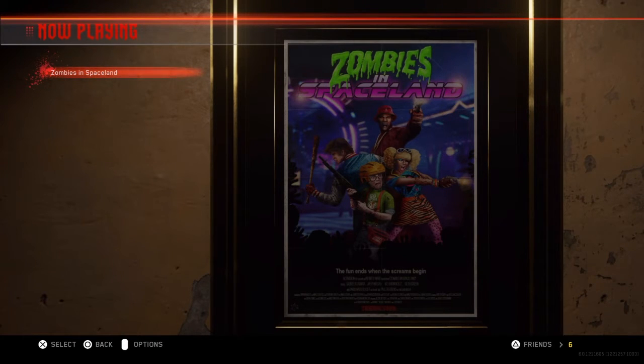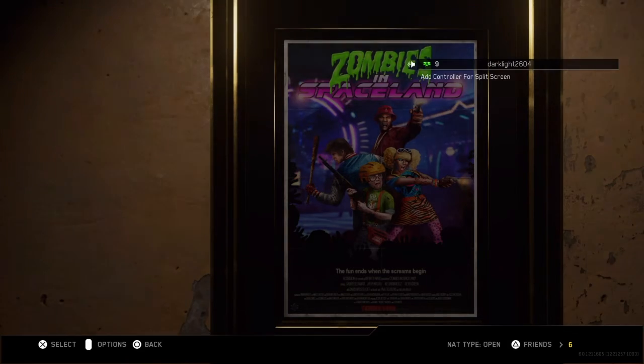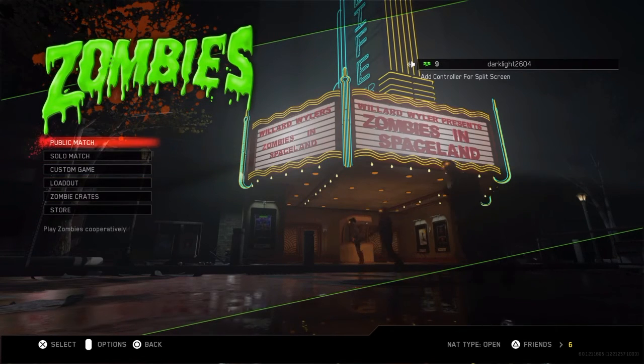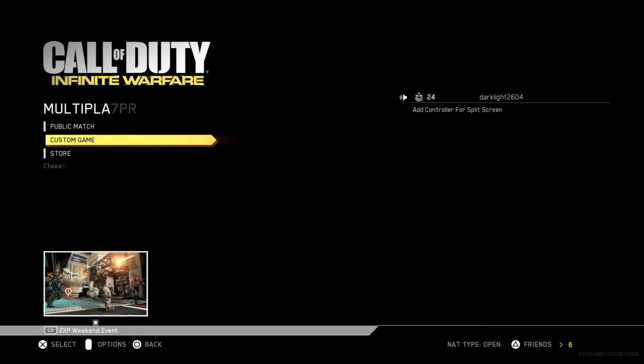You will not get kicked from the game, and by the end of the game, depending on if you get to round 20, you'll have over 10 keys worth of stuff to put into your zombie crates or your supply drops.